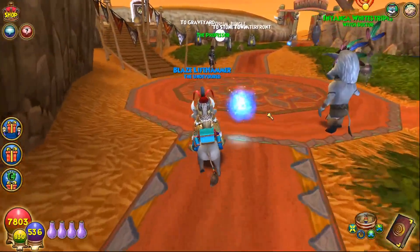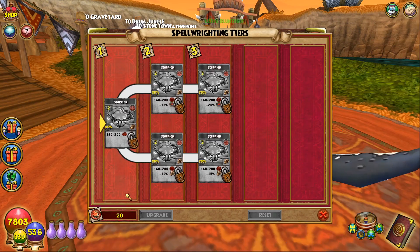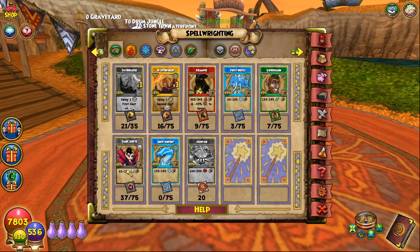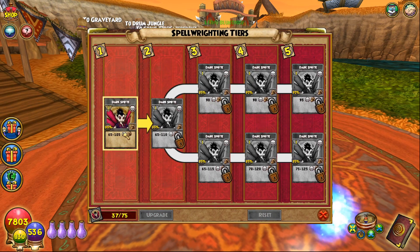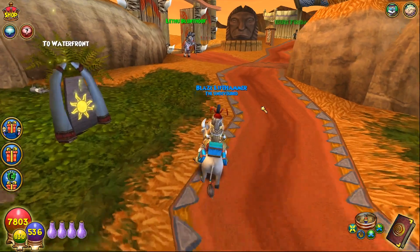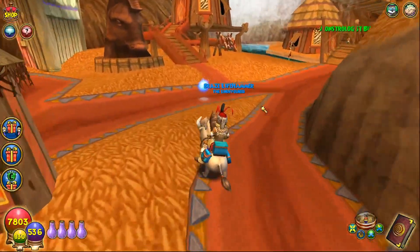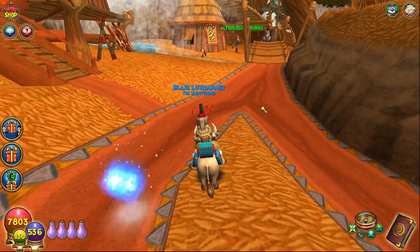I'm just happy I got everything I wanted to show from this pack in around 10,000 crowns — that's probably the lowest I've spent on a pack in a while. I ended up with 20 scorpion spellements and 37 dark sprite spellements. I don't think the dark sprite upgrade path is that good, but those are the two spellements dropping from this pack. Thanks for watching — leave a like and subscribe so you know when I post more Wizard videos!